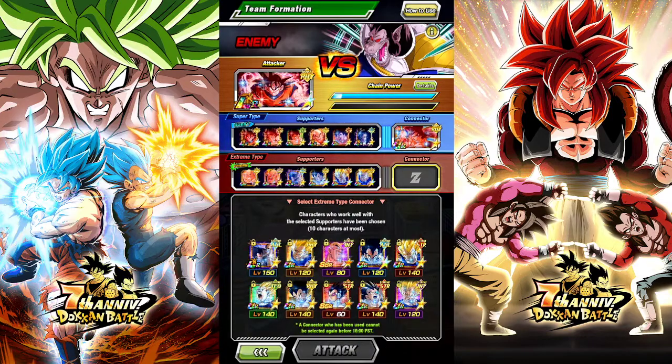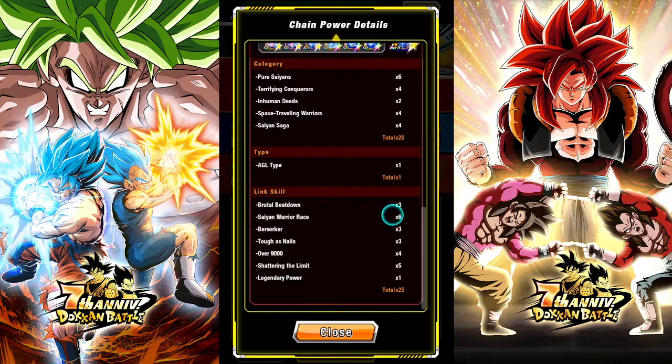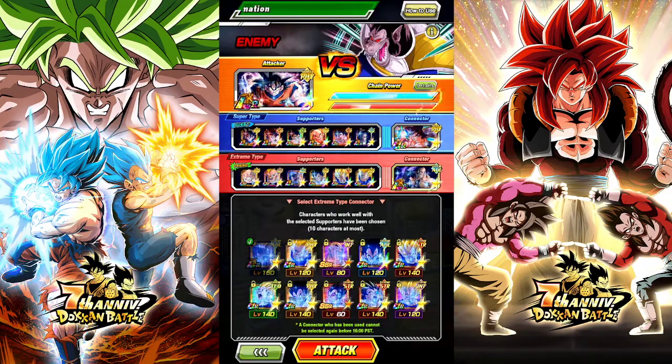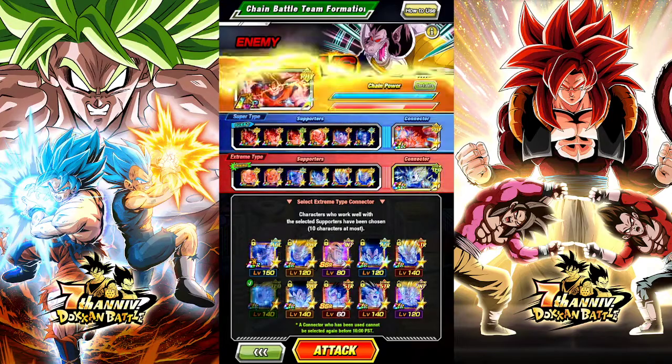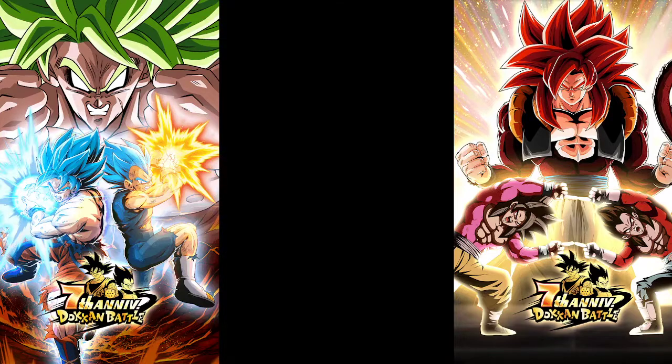Let's use my squad again. Wouldn't the pin Vegeta be the better option here? They would share all the links. I could also do the tech but I feel like he would still be the better option.